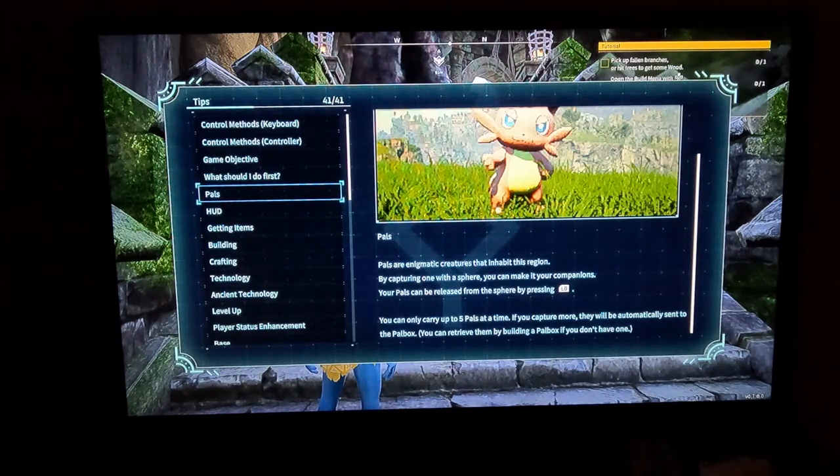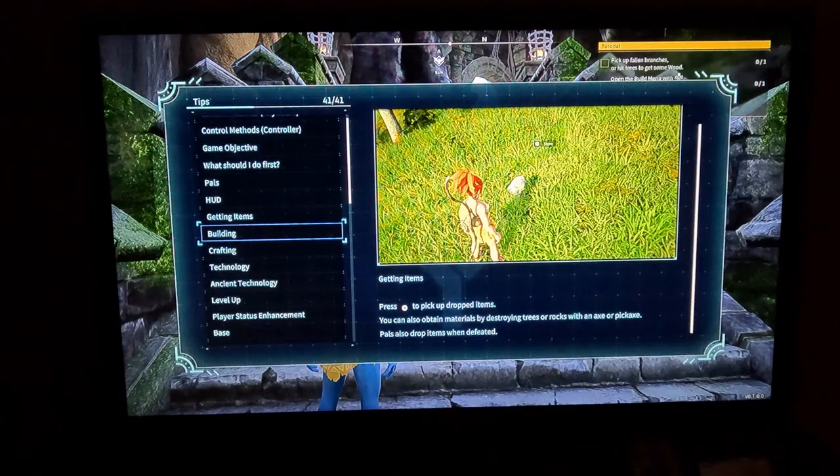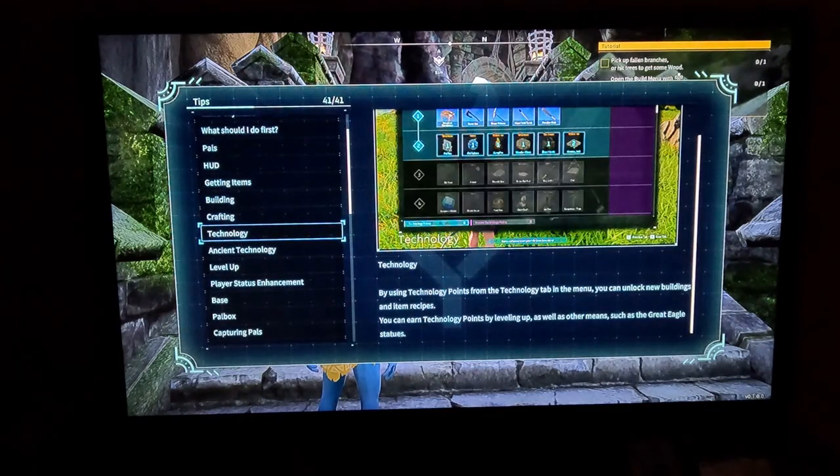You can only carry five pals at a time. Extreme temperatures can hurt you. You'll see your equipped sphere and weapon along with remaining ammo. Getting items: press X to pick up dropped items. You can craft items by building workbenches and other facilities. Unlock new recipes using technology points from the technology tab in the menu — earn technology points by leveling up.